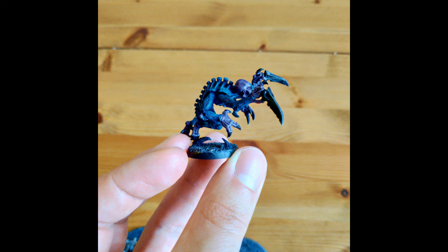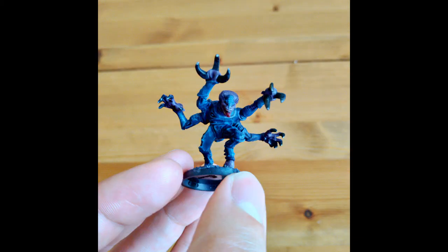Next up on the disappointment line we have Purestrains. They're fast and can hit decently hard but Acolytes usually do the job better, and at 17 points a model they're just too expensive. They don't get Conceal so I rarely use them. I also have an older Purestrain model — the older version — it didn't have a head so I put a newer head on it and it turned out okay.